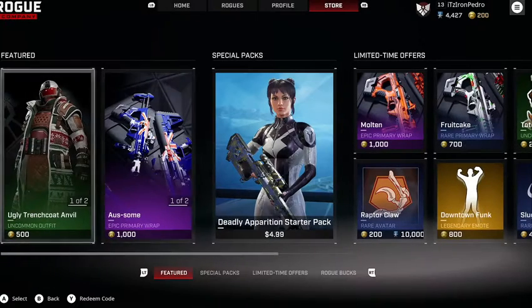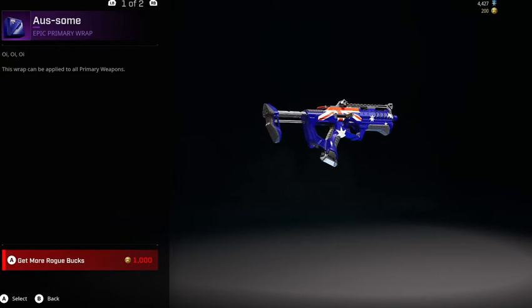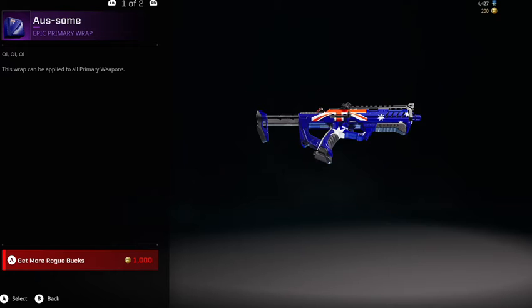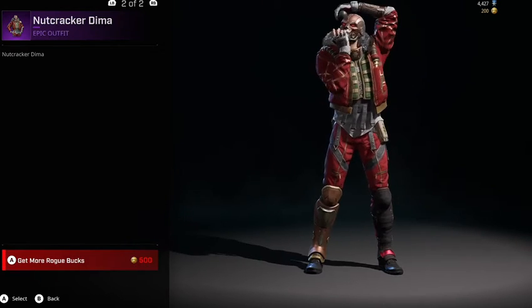Pretty nice deal. Let's see what's on the other part of the featured section. We have the Awesome — this is basically an Australian flag animated. I wonder if they're going to bring other countries to it, but there's an Australian one here.